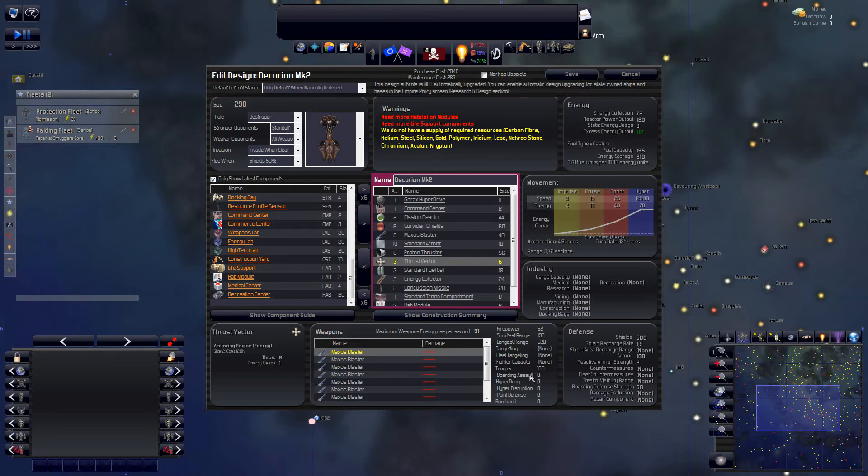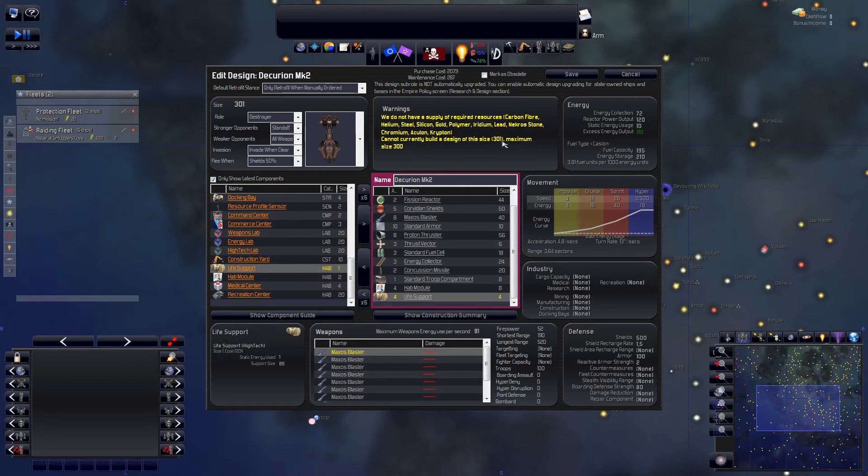I'm not going to give it any boarding capability. There we are — it's one unit too large. If we rip one energy collector off it should be within the limit. We're doing research as well so we can soon build larger ships and then update this one. This is going to be just a basic fighting vessel and protection ship. It is quite expensive at this point and we don't have too much money, but its maintenance is quite low — that's actually quite good.